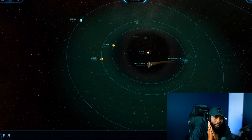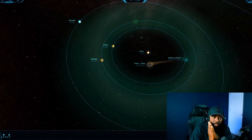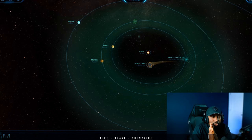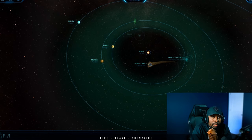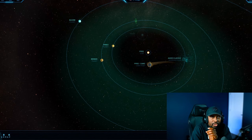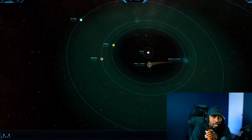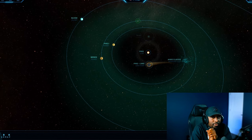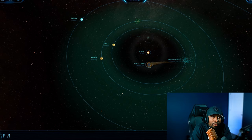Star Citizen Alpha 3.23 is now out on the live servers, and I think this is a great opportunity for us to start talking about Star Citizen Alpha 4.0. CIG has projected a Q3 release, but it is possible it may be pushed into Q4. What I want to do in this video is talk about the information we know so far pertaining to the planets of Pyro.